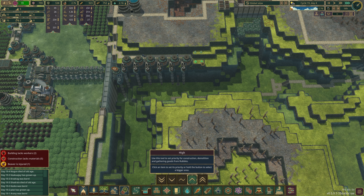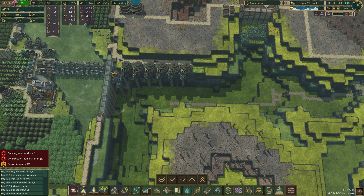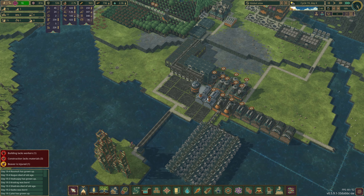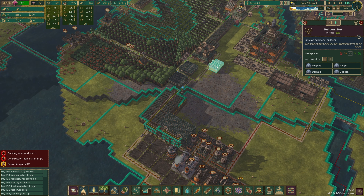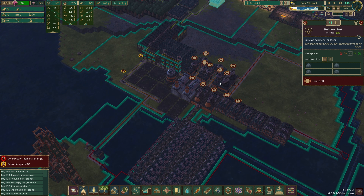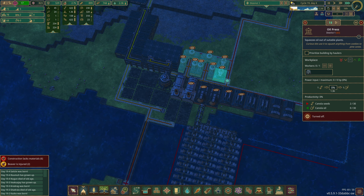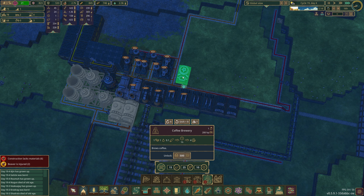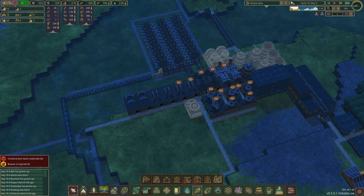We need to prioritize getting the explosives factory in so we can get another water pump in here — we have so much water available here we're just not making use of it. If we don't need to keep putting four beavers into generating power, because two of these engines will give us enough power for most of the industry we want to run, we should be good. I'm actually considering — because I think we're resource limited — pausing one of the builders. And I didn't unlock it yet — oh, sin of sins.